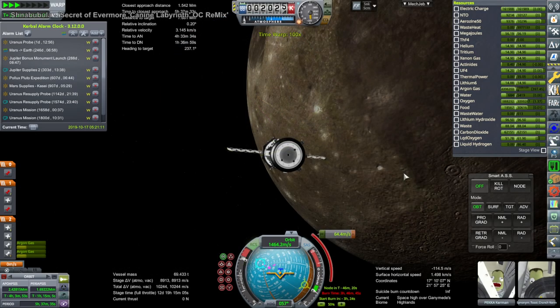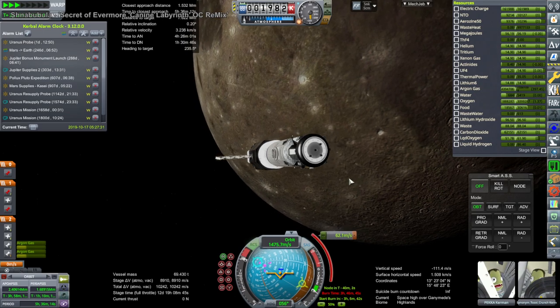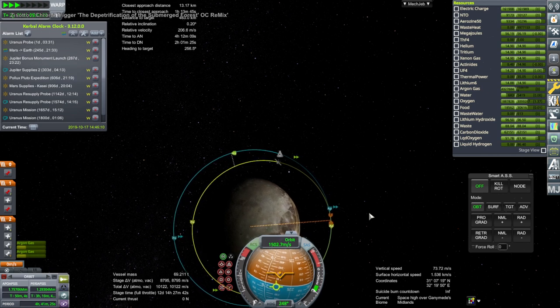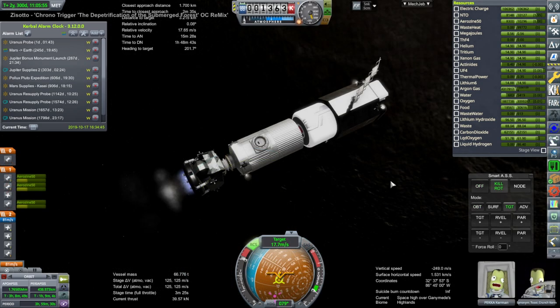It takes a long time to rendezvous when relying on ion engines. The trick is that the hypergolic engines on the ship are actually part of the lander, and we have a little bit of spare fuel — but not a whole lot. We want to reserve most of that fuel for the landing.